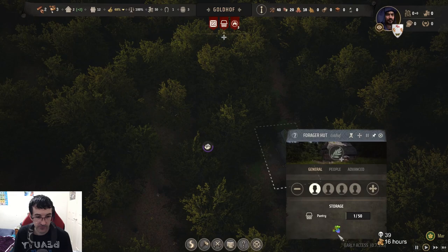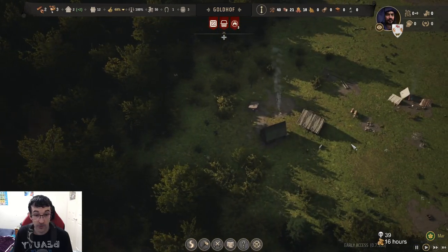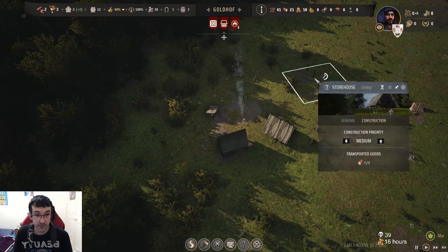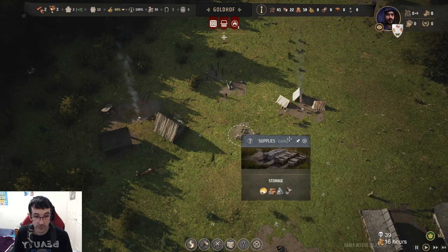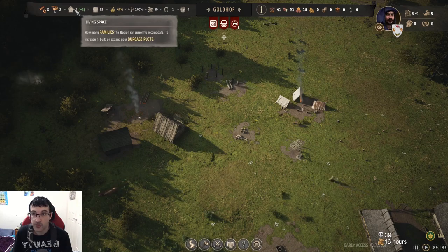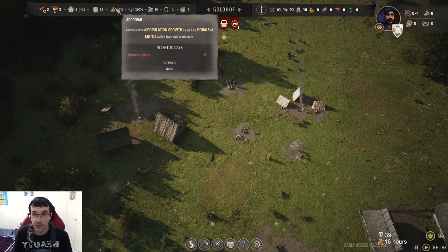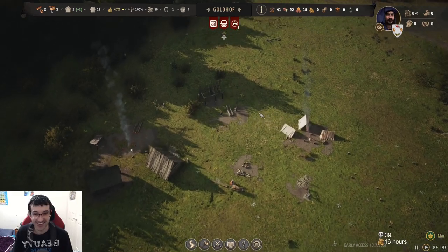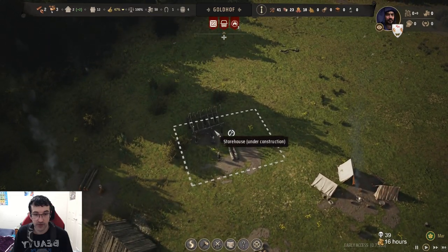Market area. Eventually we'll chop all these trees down. Goals: population grow. They need houses. We could fast forward.